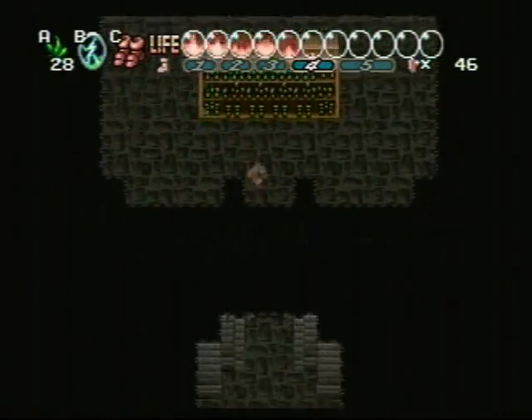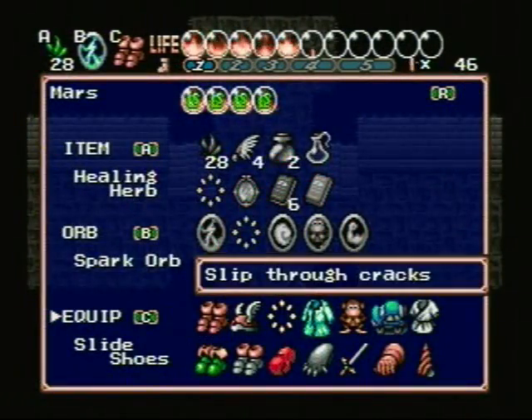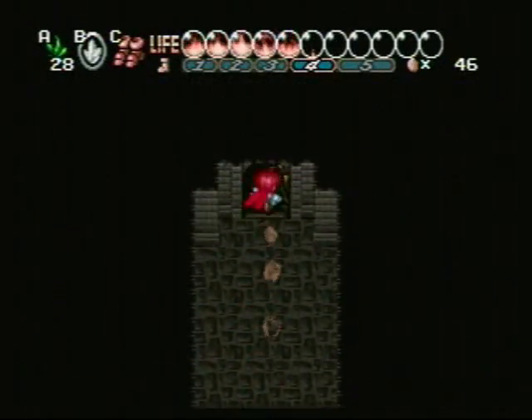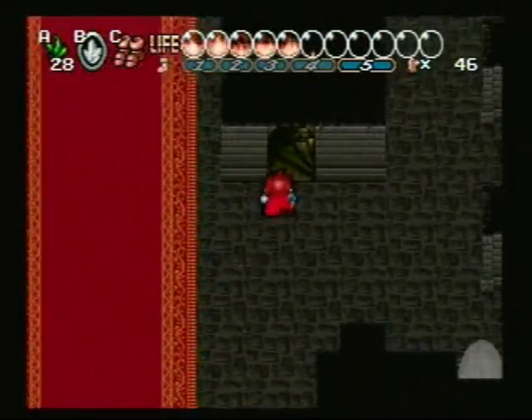I probably missed something. I probably missed a lot of things in there. But I don't care at this point. So now we're back in the castle, and we need to go talk to the king. So we're going to go do that in this episode too. Why not? We just got the power orb.